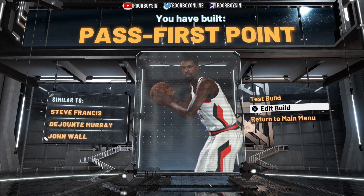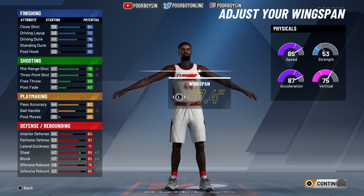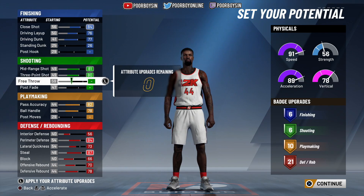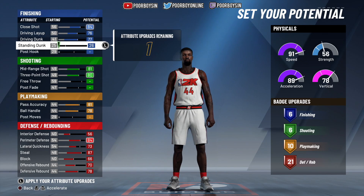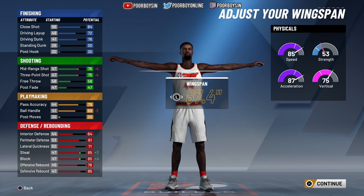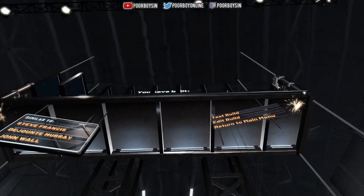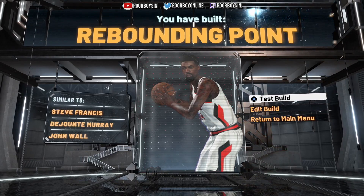You don't want to go over 81 on the passing accuracy attribute if you want to get labeled a rebounding point. If you go 82, you'll get labeled a pass first point. So nothing over 81 on the passing accuracy — if you drop down to 81 and move that one attribute somewhere else, you'll get labeled the rebounding point. If you go over 81 on passing accuracy, you will get labeled a pass first point.